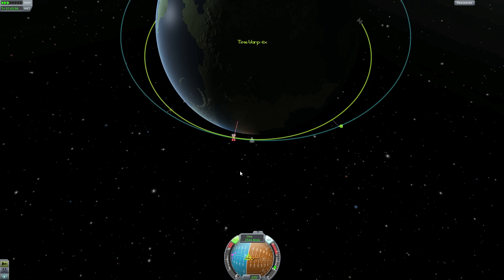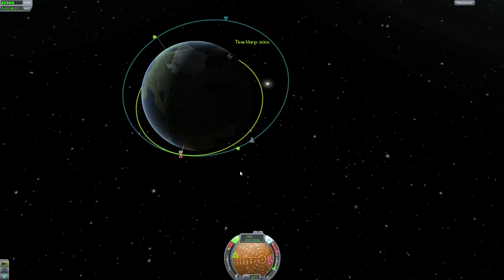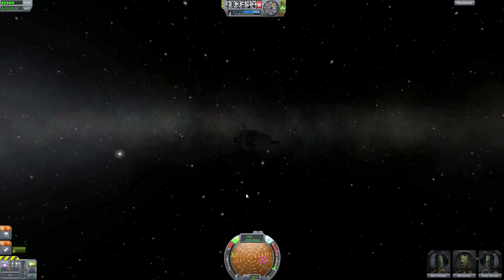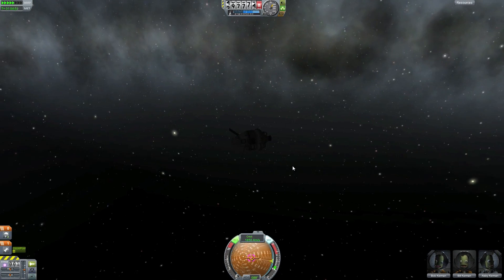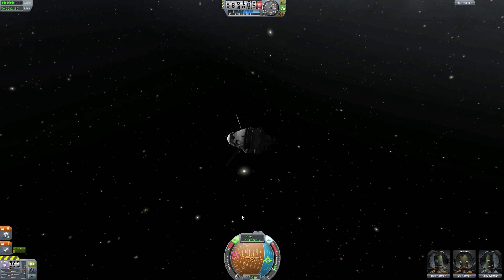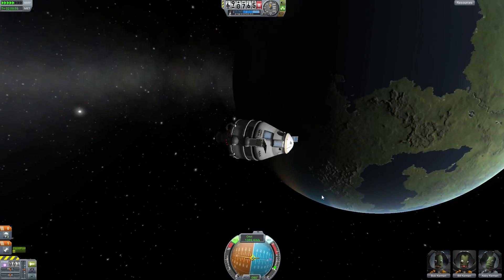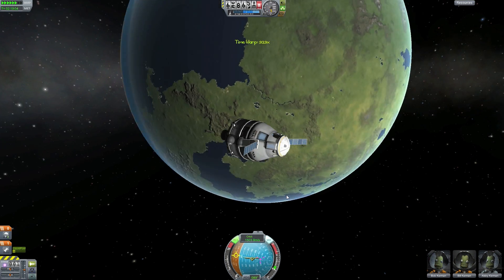2.5 kilometers is pretty good for a whole orbit around Kerbin and back. Let's take a look at this spacecraft — it's the same one we used in the first space station rendezvous tutorial, with a V-formation solar panel.